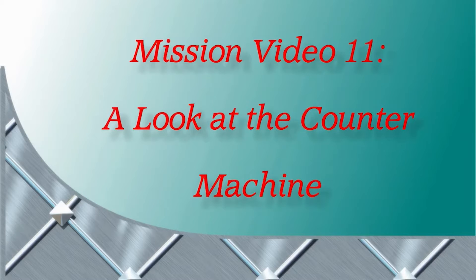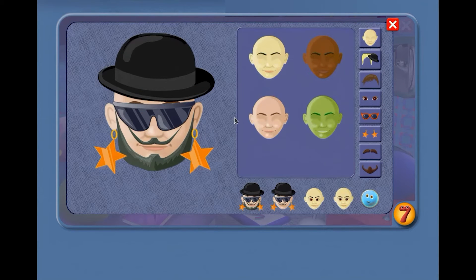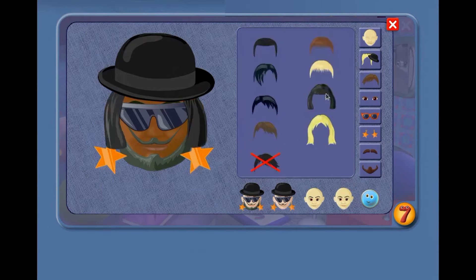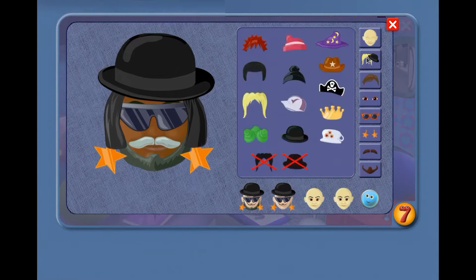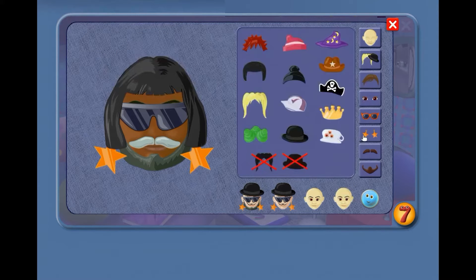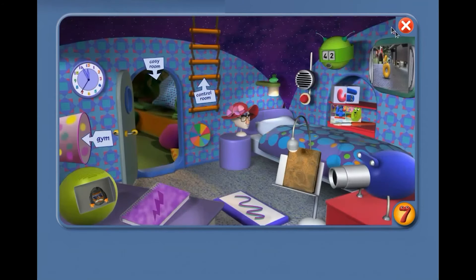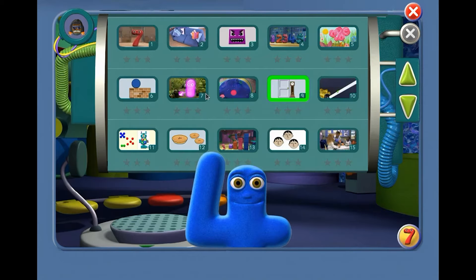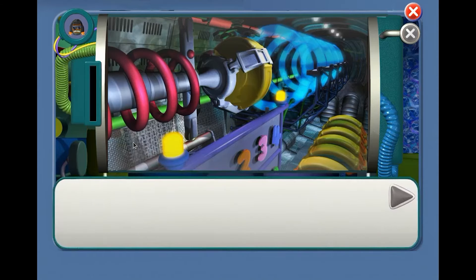Mission video 11: a look at the counter machine. OK agent, a quick change of your disguise. Change this, and this. New moustache. Lose the hat. New earrings — not those, these. Good. Right, let's go on a mission. Mission 11.